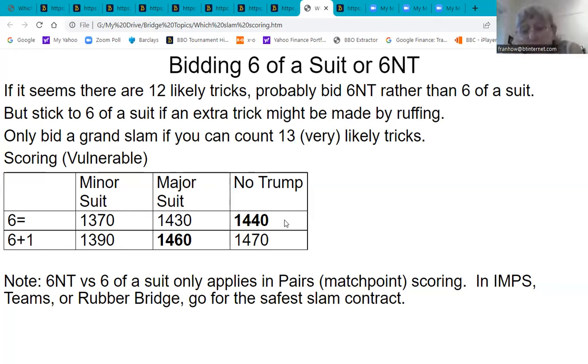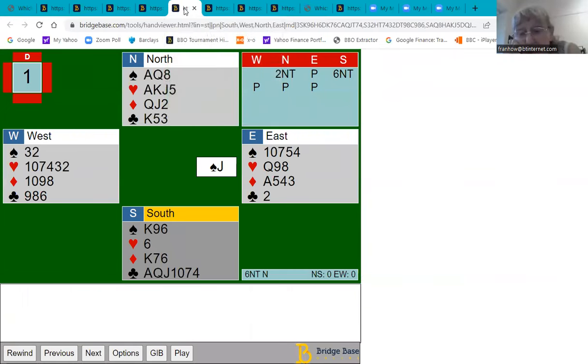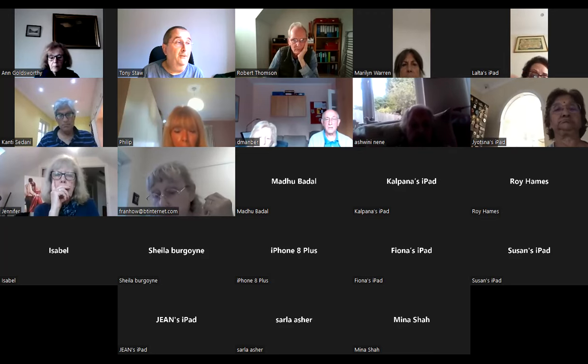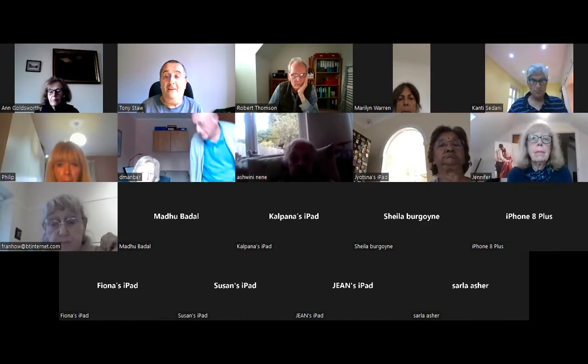You're supposed to have 33 points for a small slam and 37 for a grand slam, though you can make it with a lot less if you have the right distribution. We'll end the talk there — the game starts at 7:30 as usual. If anyone needs a partner could you raise your hand, otherwise I'll see you later on.